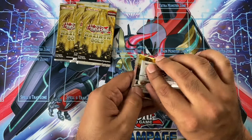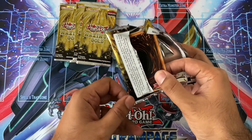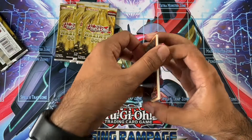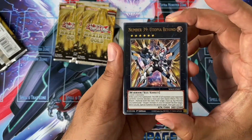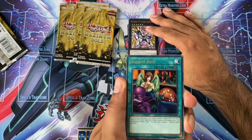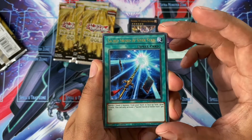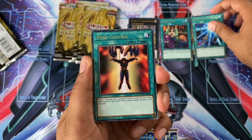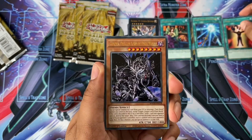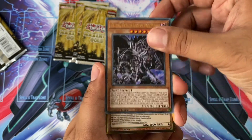First pack, let's see what we get. First one we've got: Utopia Beyond. We've got a Shared Ride — it's quite nice, it actually looks pretty decent. Sacred Sword of the Seven Stars. Mind Control. Grepha the Dark Lord — nice reprint.